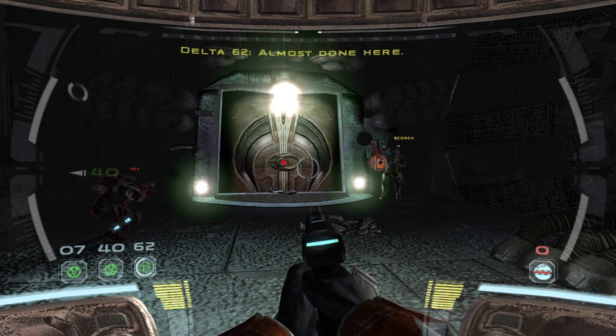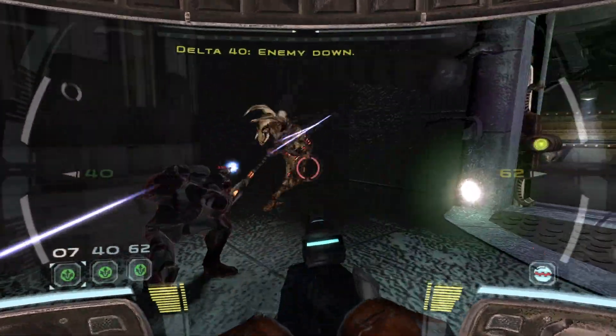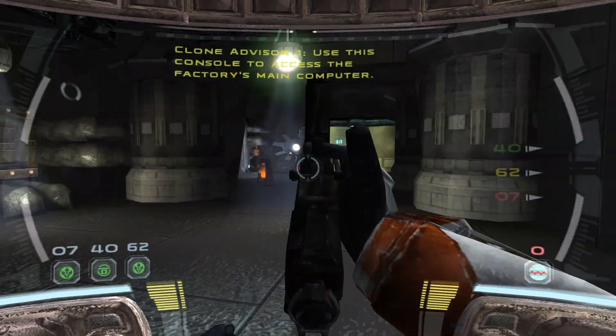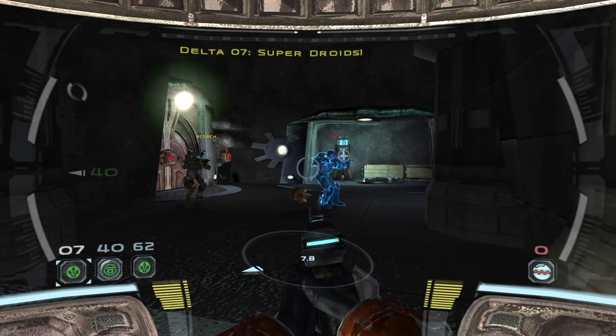Almost done here. She's sliced ahead, boss. Enemy down. Animal strike, sir. Slice that turbo, Delta. Use this console to access the factory's main computer. I should have access to unlocked doors once a link is established. Super choice.